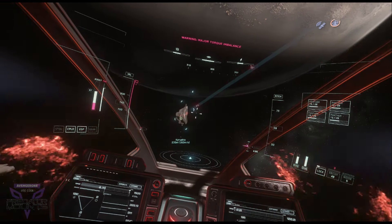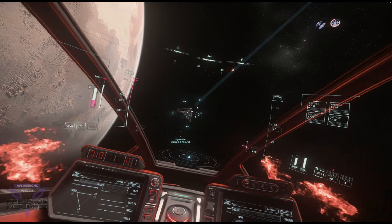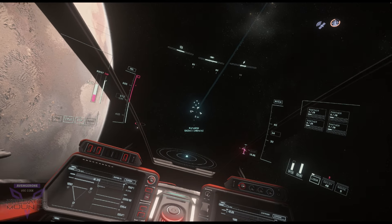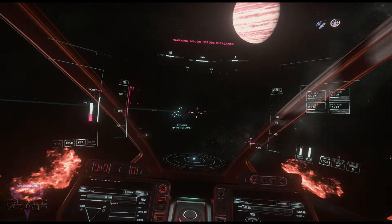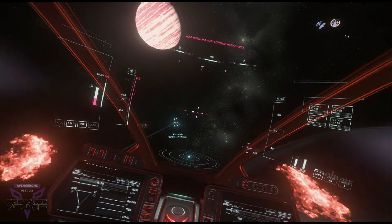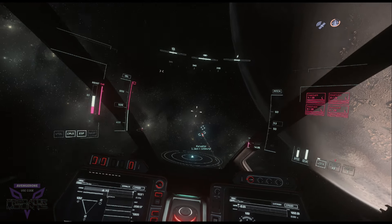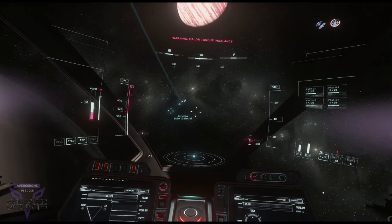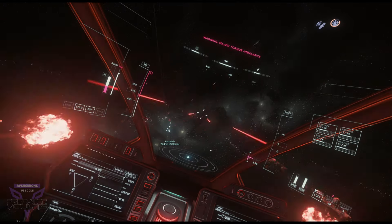It starts to drift to the left and now it's off screen because now we're in a full turn. Once that turn starts, once you start making that kind of vector change, that's when you start rotating and pushing up-strafe really hard. Once we've made that turn, we want to close the distance — so we want to return to center.